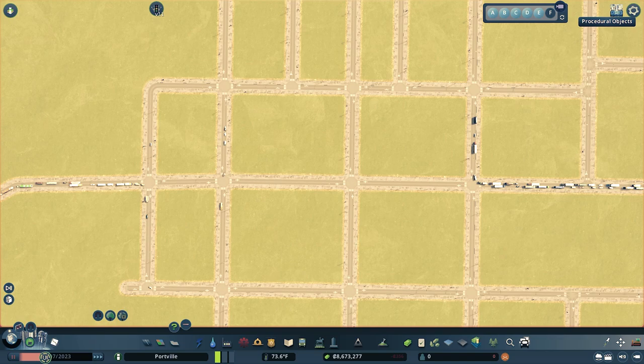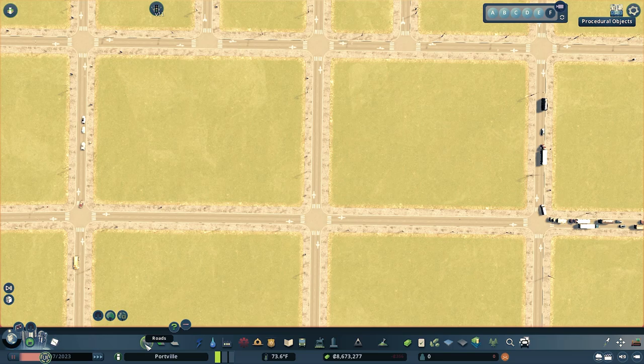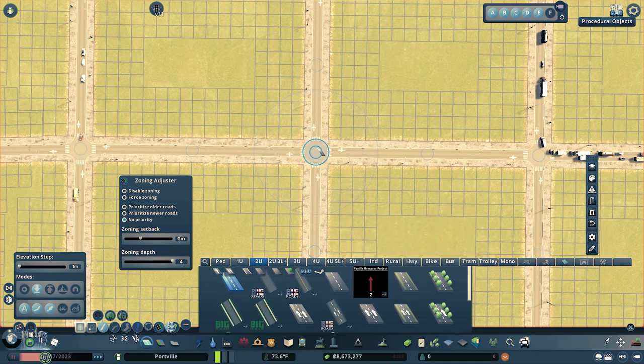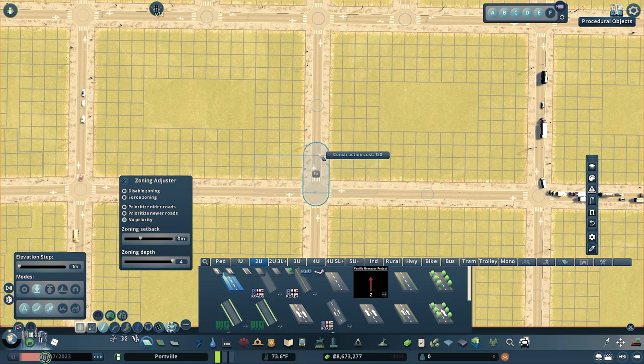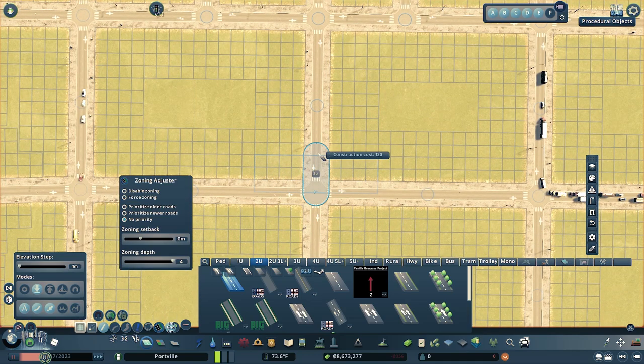Typically when you want a roundabout in a city it's in a heavily trafficked, gridded area. To begin, grab a two-unit-wide road and click on the junction where you want to create the roundabout. If you don't have Precision Engineering, don't worry — there are other ways to count units. When you click on a junction with a two-unit-wide road in straight mode, it automatically jumps three units with the first move, then one unit every move after. Move up six units and right-click. You can also use the zoning on the road to count squares.